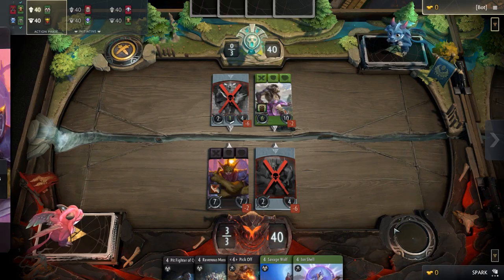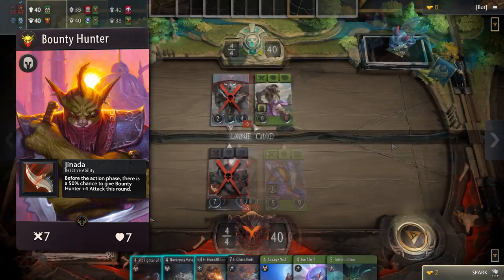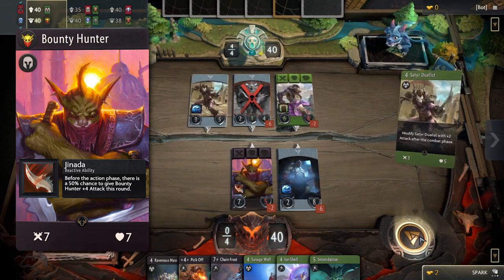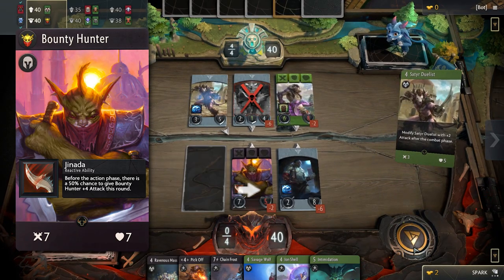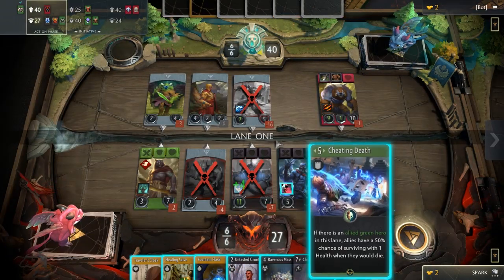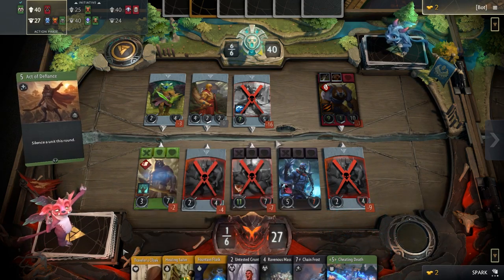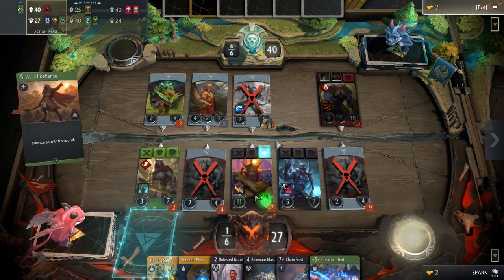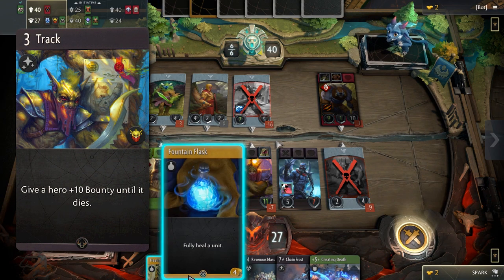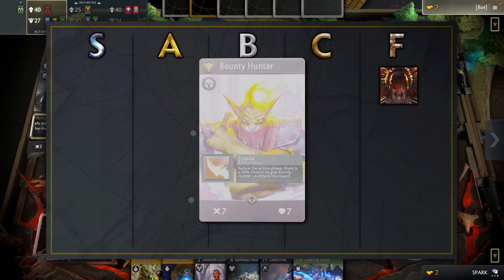Next up we have Bounty Hunter. His stats are great — 7 health is actually significantly better than Bloodseeker's 6. While his 7 attack is good, his passive gives him a 50% chance to gain plus 4 attack, so when the dice rolls correctly he is unstoppable and can kill most heroes in the game. It feels great when Bounty Hunter rolls into an opponent on the flop and gets you that sweet early gold. Having Bounty in your draft deck will enable you to easily draft expensive items and include them safely. Track is a great early game card and combined with his high stats will provide you with many easy early expensive items. A great hero on all accounts — Bounty Hunter belongs in the A tier.